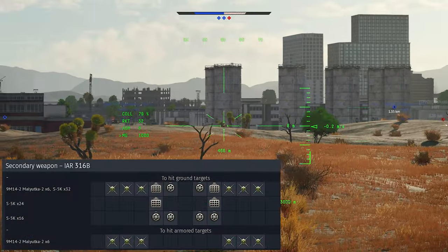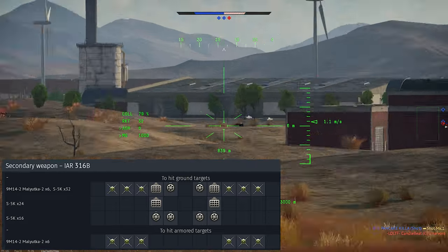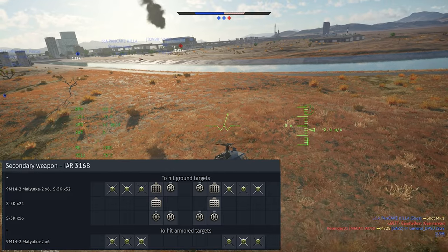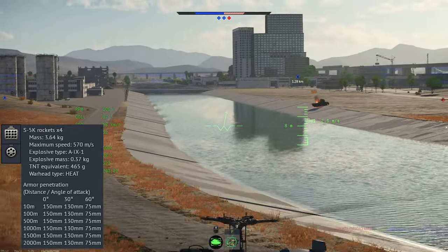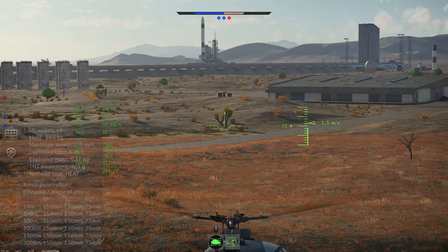The loadouts include the S5K rockets in two sizes of rocket pods, along with anti-tank missiles. Unlike some other low-tier helicopters, you can actually take both rockets and missiles at the same time. You can also mix and match the rocket pods, but the rockets themselves are the same, and really it's just a question of how many you want. The weight difference is trivial.